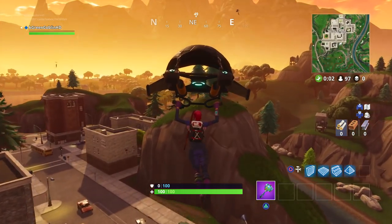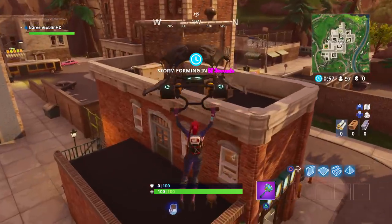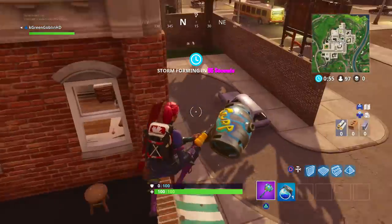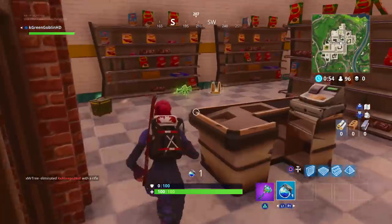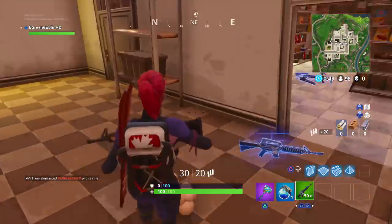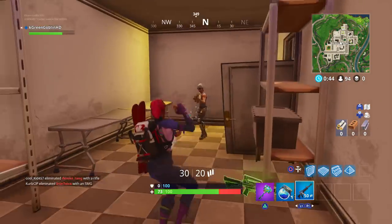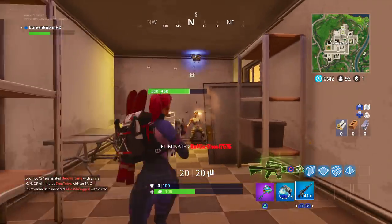Yo, what is up guys? It's the goblin and these week 7 challenges are out for some people. Some people are still having problems — it's showing that they'll be out in zero seconds. Fortnite is working on that glitch. But basically this hidden gnome challenge is one that a lot of people are confused about. I'm gonna give you guys an exact guide on how to do it today in this video. The challenge states: search the hidden gnome in different named locations.